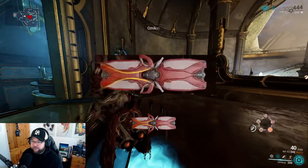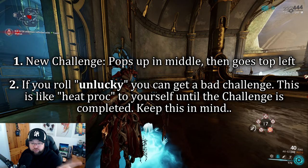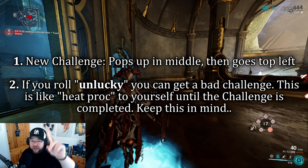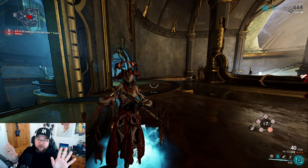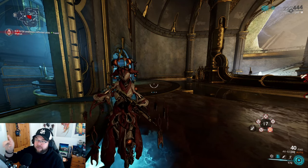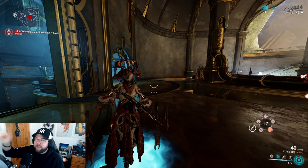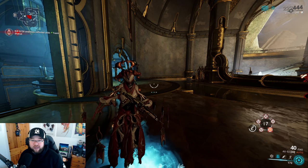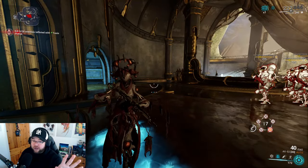When you press the ability, pay attention to two things: the challenge that appears, and the dice roll. If you roll an unlucky roll, the challenge will have a warning next to it and you could get punished — for example, getting a toxin status inflicted on you until you complete the challenge. If you roll lucky, you're fine and can attempt the challenge normally.